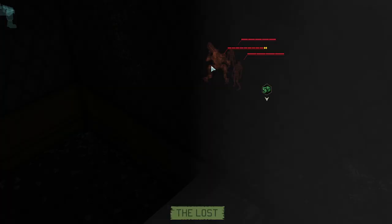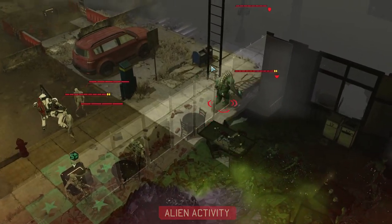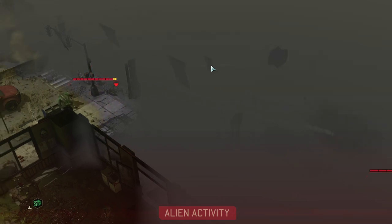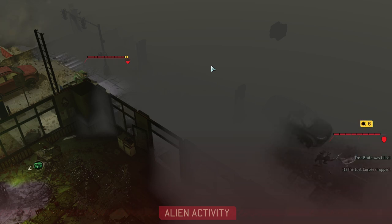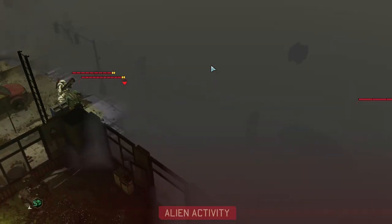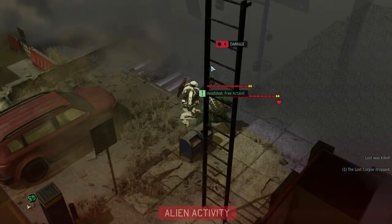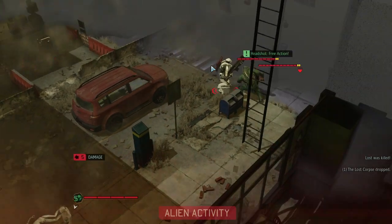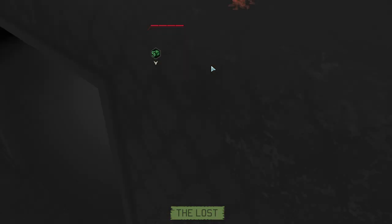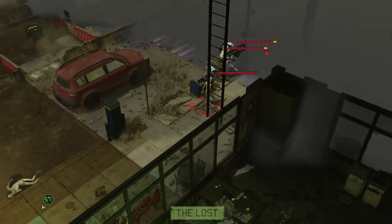What I'm hoping will happen is that they'll get closer to one another and start fighting. Lost are charging in — that might even be a hit, nope, not yet. Let's continue on overwatch for now. The mutant tries to start clearing out the Lost but it's not very successful. The mech, on the other hand, seems to be really good at clearing them out — max damage, nice! He wrecked them.